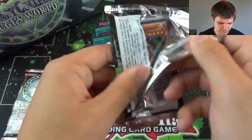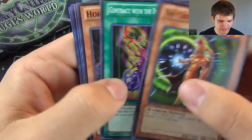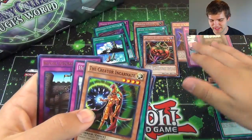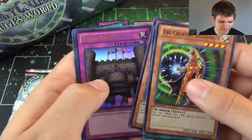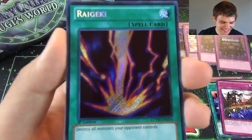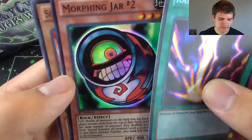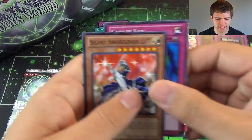Next pack: The Creator Incarnate, Contract with the Dark Master, Horse Servant, Hidden Soldiers, and another Ultra Rare Royal Decree. I think I've pulled at least 15 of these — it's a really good card and a lot of people like it. Secret Rare Raigeki — wow, destroy all monsters on your opponent's side of the field, epic. And a Super Rare Morphing Jar Number 2, Homunculus. Then we have Silent Swordsman Level 7 and Goblin Band.